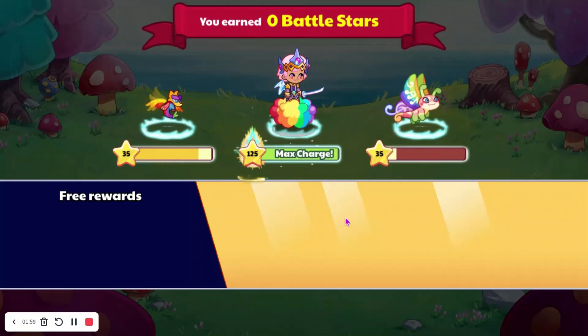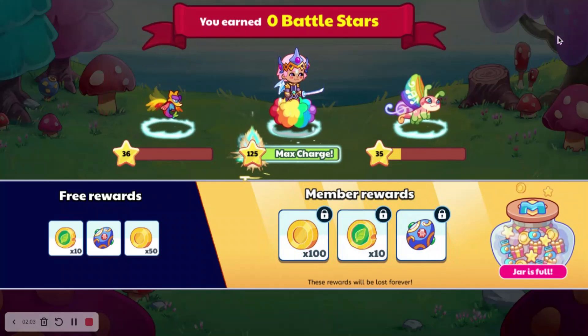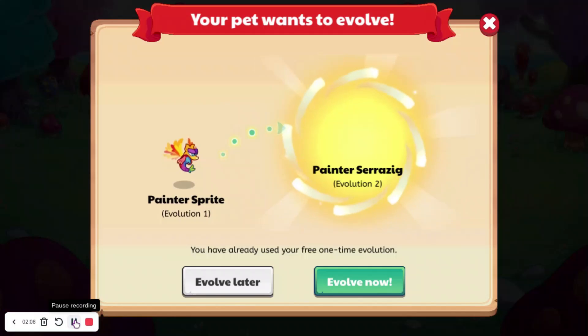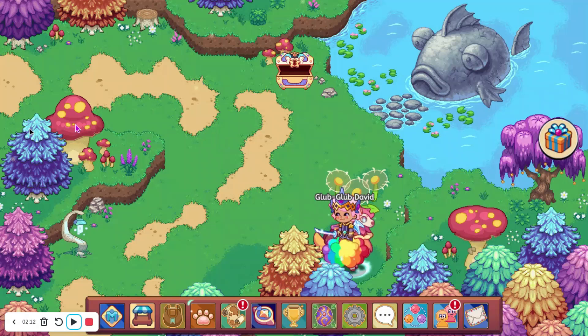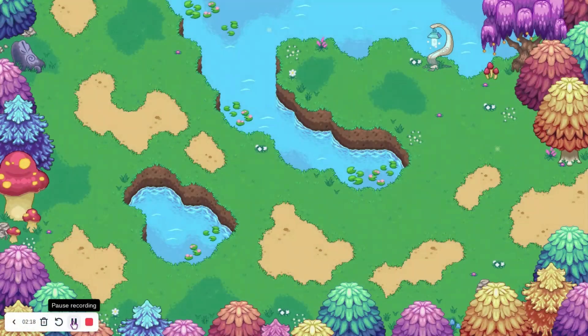A much faster way I just thought of: you could probably just go into tower town and answer 10 questions, which would be very fast because tower town is very easy to answer questions in. But I'm going to stick to this because I haven't yet completed my daily stuff for the treasure track.